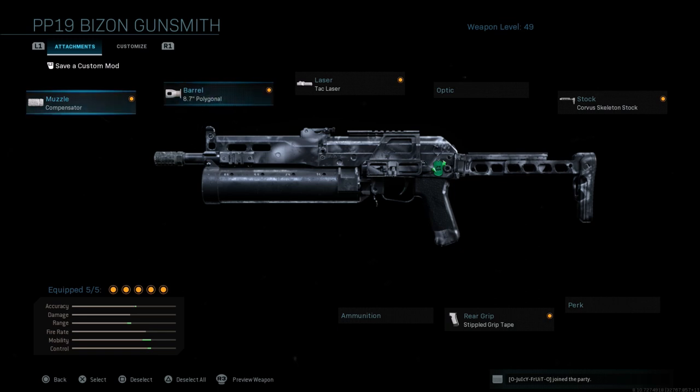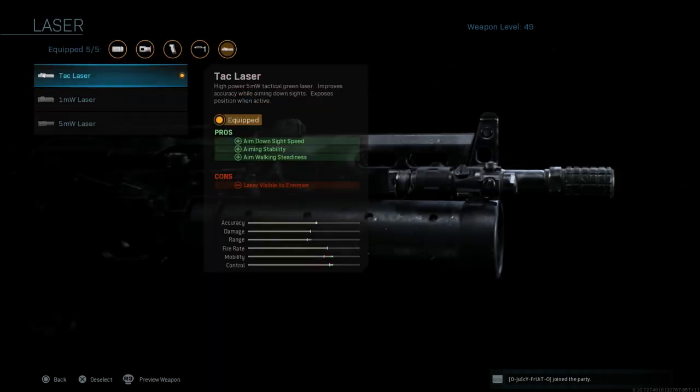To make up for some of this slowdown in ADS, we're going to go with the TAC laser as our next attachment. This gives you aim down sight speed, aiming stability, and aim walking steadiness. The con, of course, is that the laser is visible to enemies.